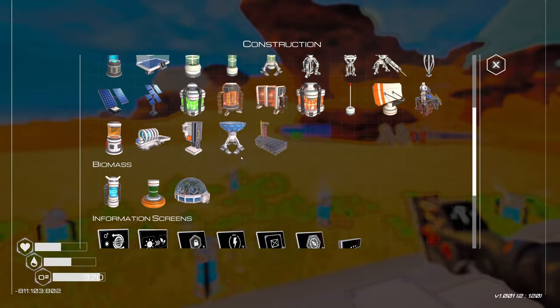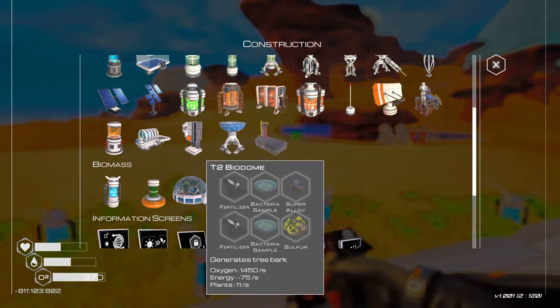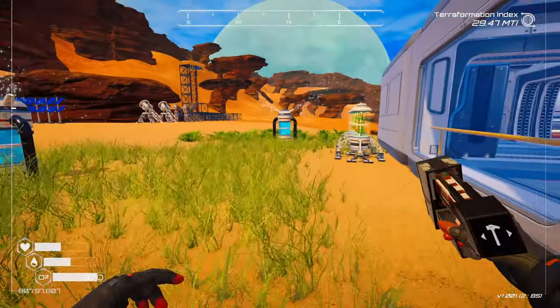We did unlock some stuff, or at least one thing — this right here. Tier 2. But we need a lot of things to build that. I have the super alloy and the sulfur, but I don't have the fertilizer and the bacteria sample, which I'm working on.